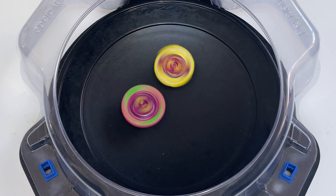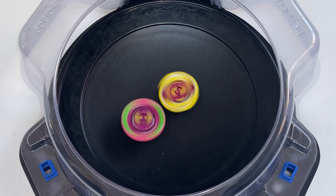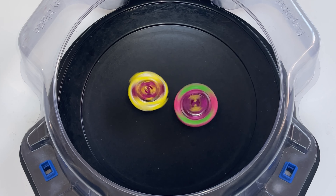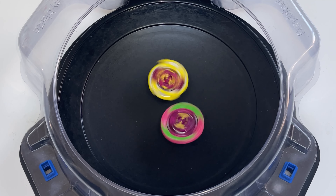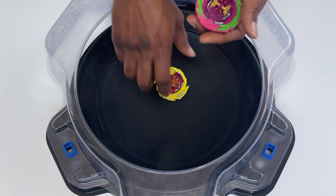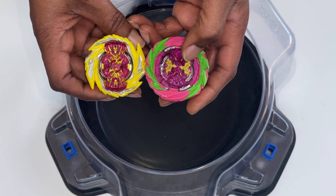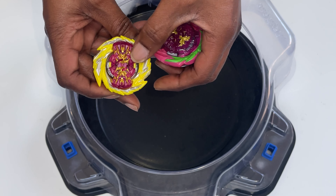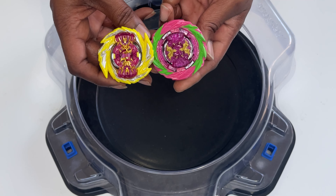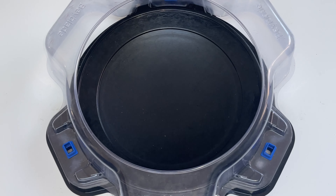No one can tell me that Basilisk doesn't look like Genesis. The gold is in different places so the details don't stand out the same from a distance, but when you look closely — they're the same. Check it out, they are the same. The gold is on this chip but not on this chip, and this chip is just a little longer because of the series, but they're exactly one and the same. Two-two.